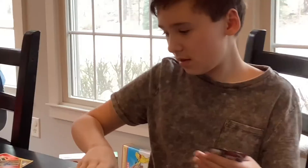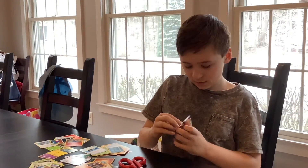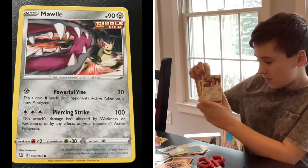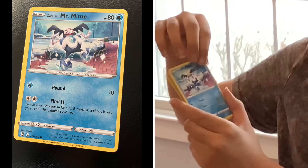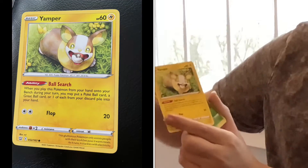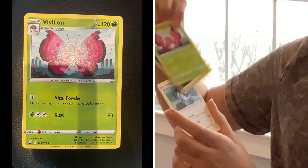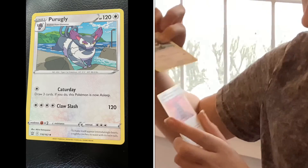Hopefully it's very good. We got one really cool card that I really like. Code card, Mobile, Spoink, Galarian Mr. Mine, Scatterbug, Camper, Cacnea, Vulveon, Dark Energy, Prugly, and the Tower of Darkness. And that's all the packs.